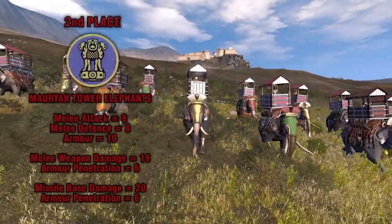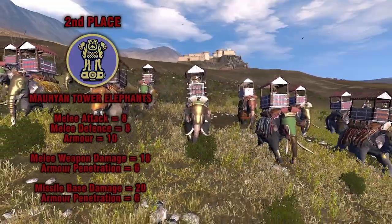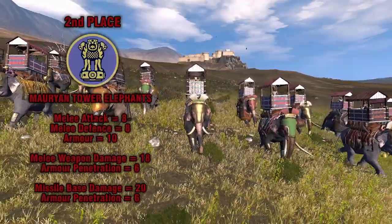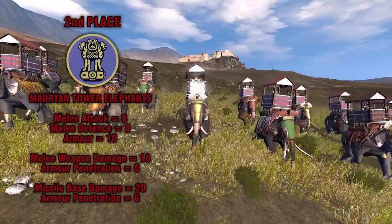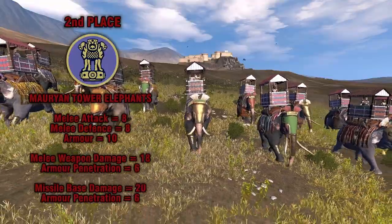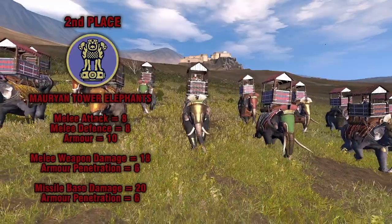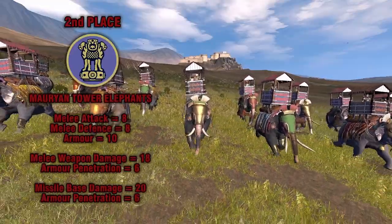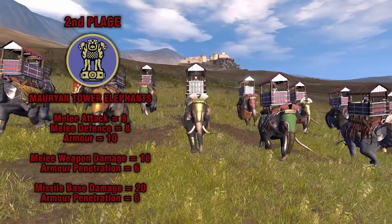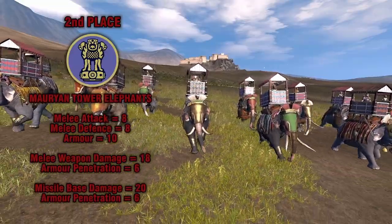In 2nd place, we have the Mauryan Towered Elephants. These are of the Indian armored elephant entity and have 48 elephants in the unit. They are also a missile elephant class. Stats: melee attack of 8, melee defense of 8, armor of 10. For melee damage, weapon damage of 18 and armor penetration of 6. For missile damage, base damage of 20 and armor penetration of 6.